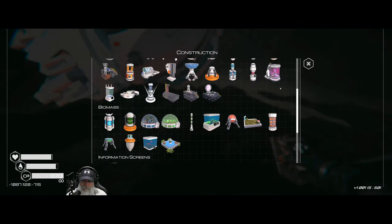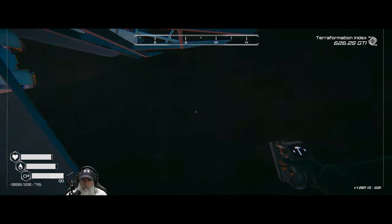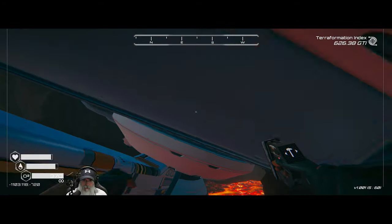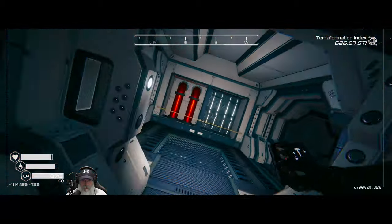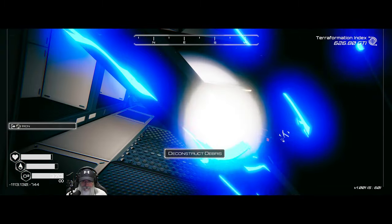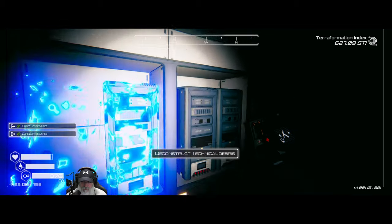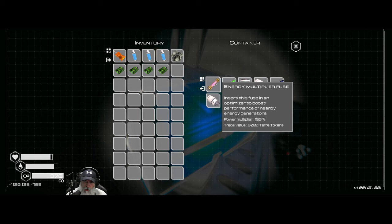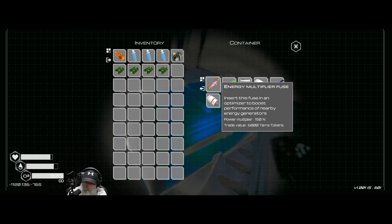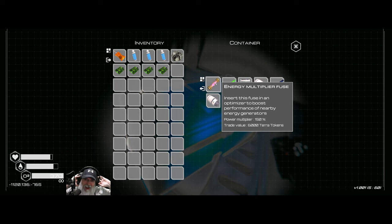Alright, now we know for next time — if I can remember, and that's a big if for me. Let's do this again — deconstruct that, get all the servers. Oh — an energy multiplier fuse! Look at the trade value on that — that would be enough to buy our tier 2 storage. It's a 150 power multiplier. Okay, well it's an option — we could trade it and get our tier 2 storage immediately.